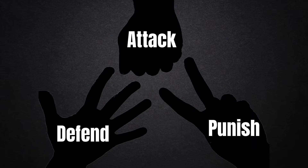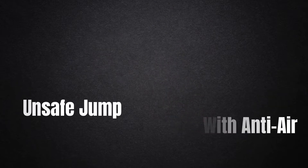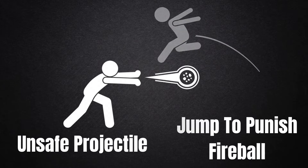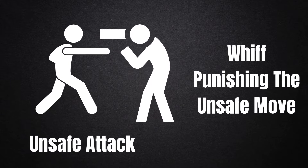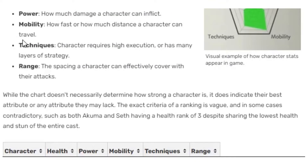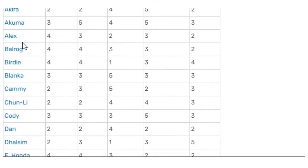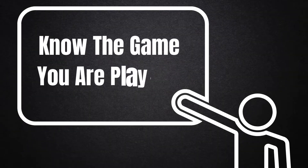At the end of the day, fighting games boil down to a complex game of rock paper scissors. If you jump, you can get hit out of the air. If you use a projectile, your opponent has a chance to jump over it and punish you. If you attack and miss, your opponent can take advantage of your extended limb and punish it for a combo. This, combined with characters having different sizes, ranges of attack, jump speeds, and special moves, creates a really complex mind game.